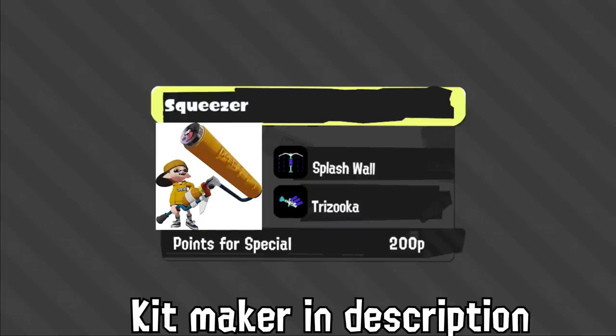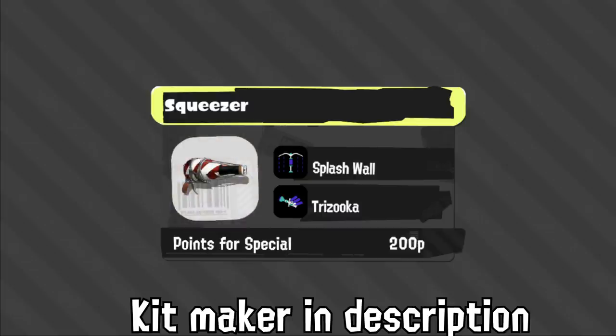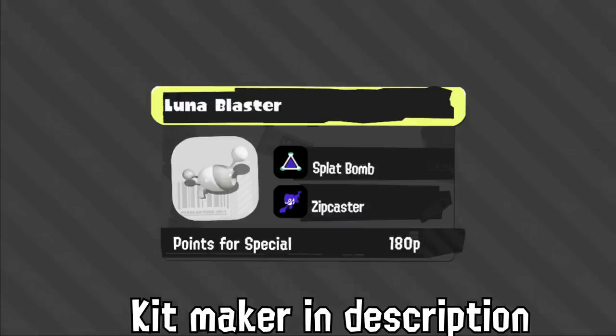Squeezer has a very interesting kit. We've seen Splash Wall before in Splatoon 1 on the Coral Roller, but it was on a roller that had to charge a 220p Zooka and surprisingly nobody used it. Squeezer, however, not only can charge it but is one of the best main weapons in the game. I think Splash Wall with Trizooka will provide interesting cover, allowing you to snipe long-distance threats even out in the open. I'm very curious to see what Squeezer players do with this kit.